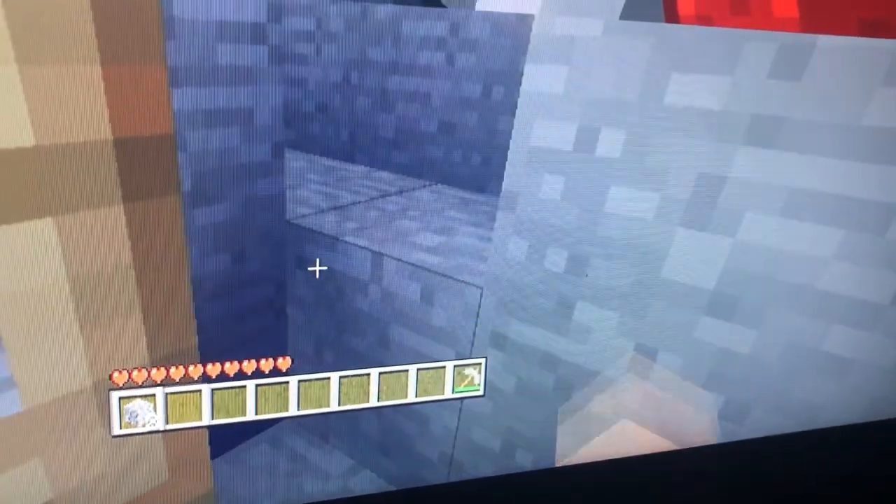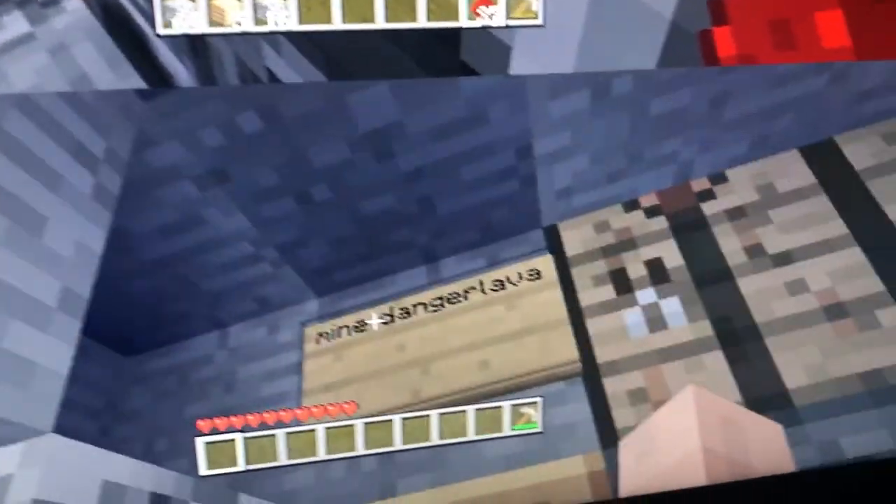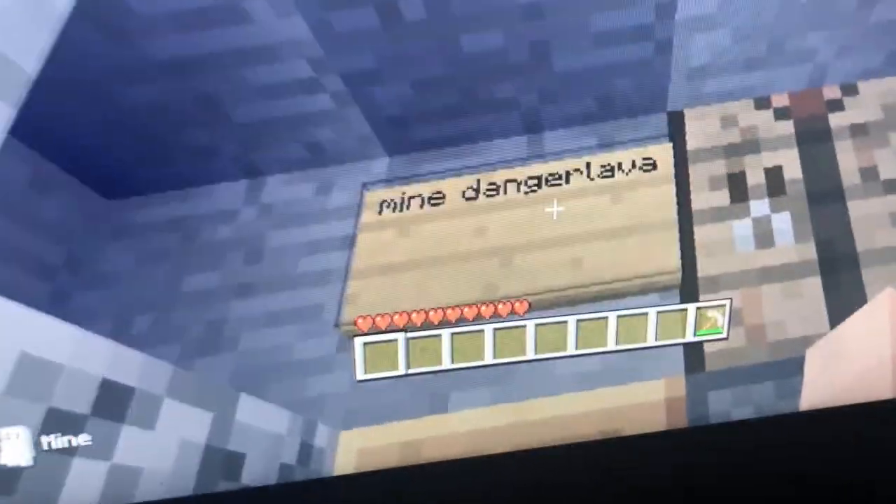I'm going to put this back. We put this here — look what the sign says. It says: Mine. Danger. Lava. We couldn't fit the word lava into the space, so we just did that. Sorry for our mistaken spelling.